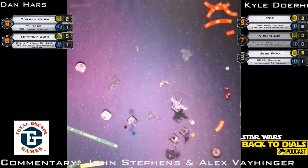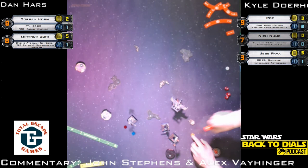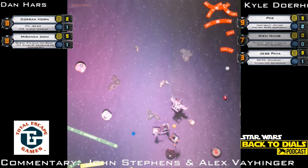Jess moves — still has that target lock from Corran. Expecting something really short from Corran — he took some damage, wants to regen the shield, do a green maneuver. Jess boosted and Kyle is anticipating getting a range one shot or maybe a bump. Plenty of space there — this could be brutally bad for Jess Pava. If Jess lives through it could be bad for Corran — if Poe did a bump forward, so Corran got a shield back there, goes to two shields.